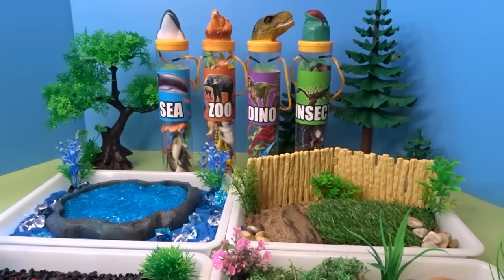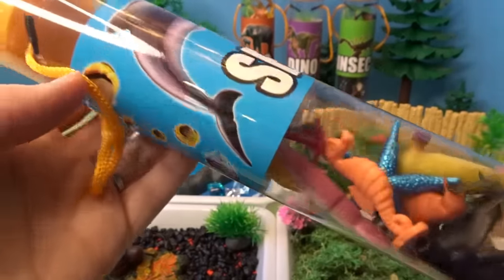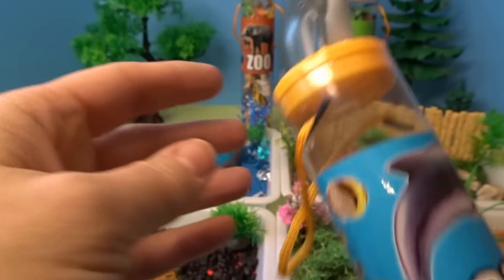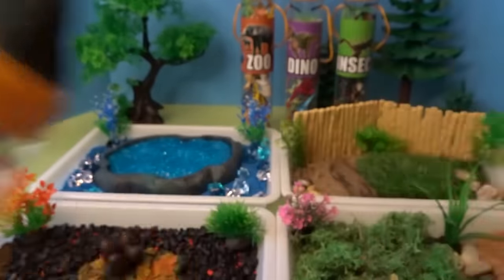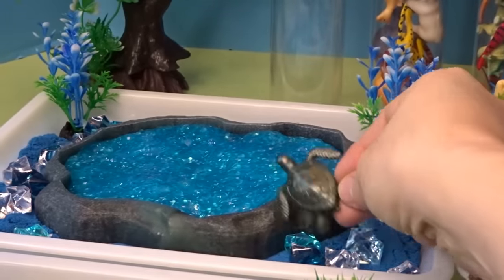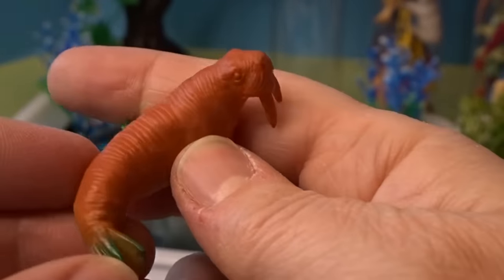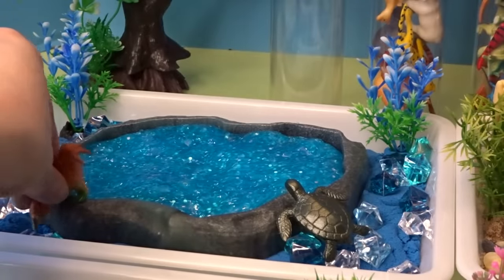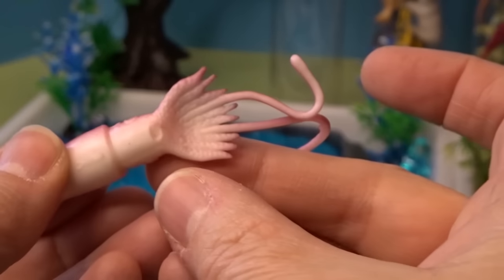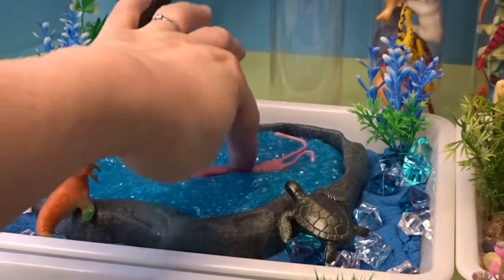Now let's go ahead and put our animals in each of their small worlds. Let's start with our sea creatures. Look at all the different sea creatures in this container — it even has a sea creature on the top of the lid. Our first creature is a sea turtle. Let's have the sea turtle swim over by the sea. Next we have a walrus — look at the tusks on this walrus. We'll have it on the edge, coming in and out on the rocks. Next we have a squid with its long tentacles — put that right into the slimy water.